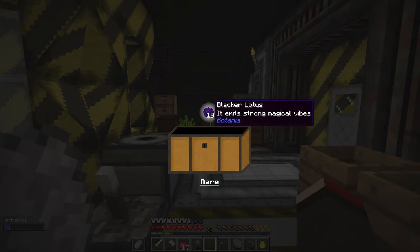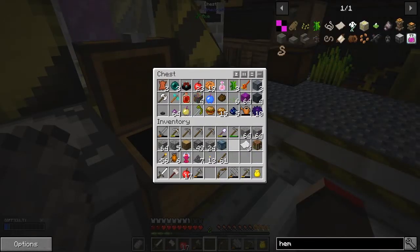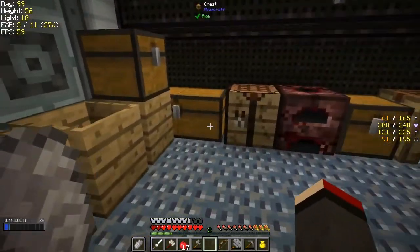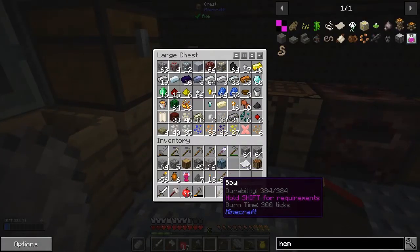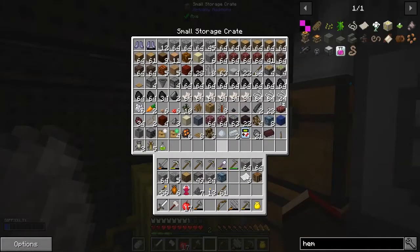Black Lotus — it emits a strong magical vibe, it's rare. No idea what that is. Let's put it into this chest here, and let's also put the chance cubes into the other chest. Actually, I'm keeping those over here in the crate, aren't I — chance cubes and that.